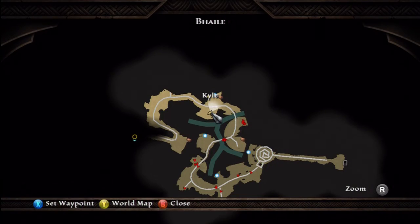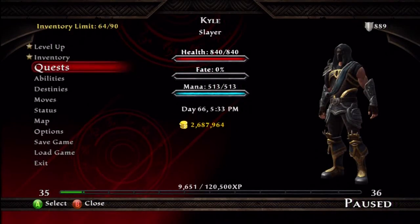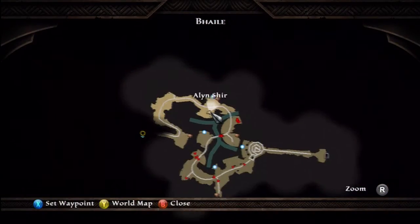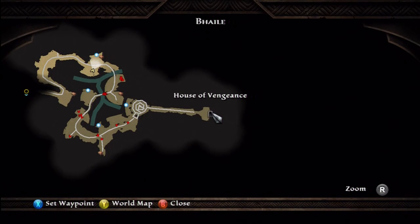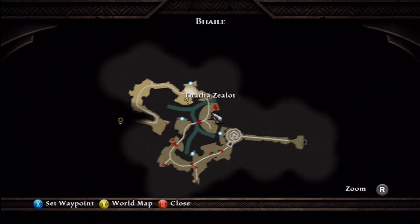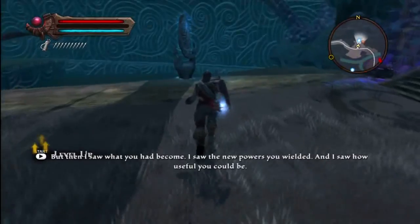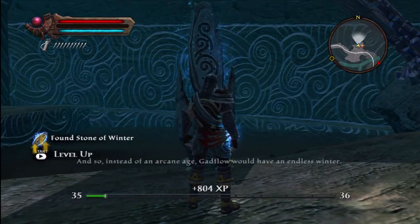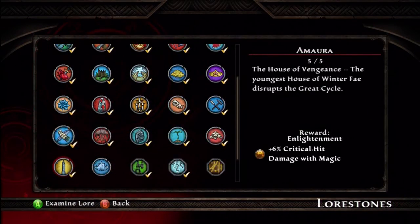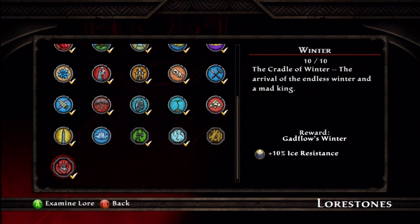Our last and final Winter Lorestone is located in Bally, which is in Alabastra — just follow the main quest line to get into it. Here's the entrance to Bally. Just go up, go over, and it's going to be right up here to the right after you go down the stairs. And what you get for all these Lorestones is plus 10% ice resistance.